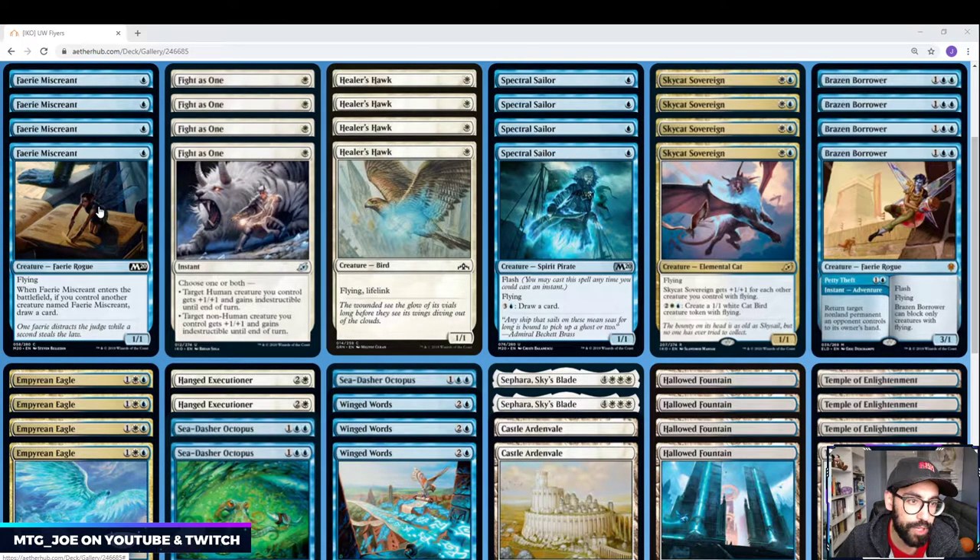We have Fairy Miscreant — it draws a card if you control another Fairy Miscreant, so it just kind of cycles from there. We also have Healer Hawk as a 1-drop and Spectral Sailor. That rounds up your 12 one-drops that come in early.